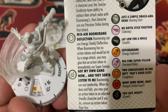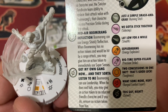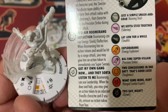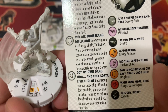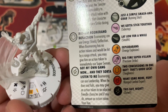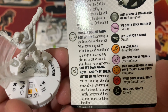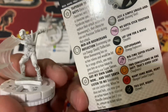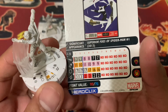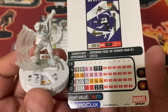And a special damage power: Got My Own Gang Now, and They Sorta Listen to Me. Boomerang can use Leadership. When he does and fails, you may give an action token to an adjacent friendly character, and if you do, remove an action token from him. I think that's really strong — so if you fail on Leadership, you instead give an action token to a friendly character and then remove one from him, meaning it's like automatic Willpower for him, at the cost of an action token for your adjacent friendly character. That might be worthwhile.